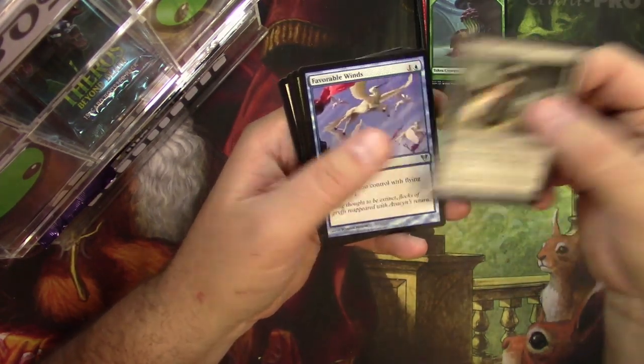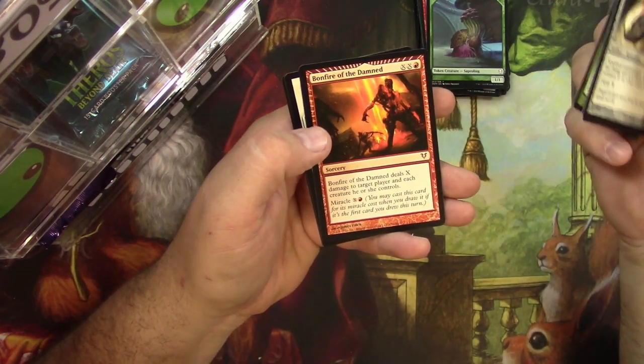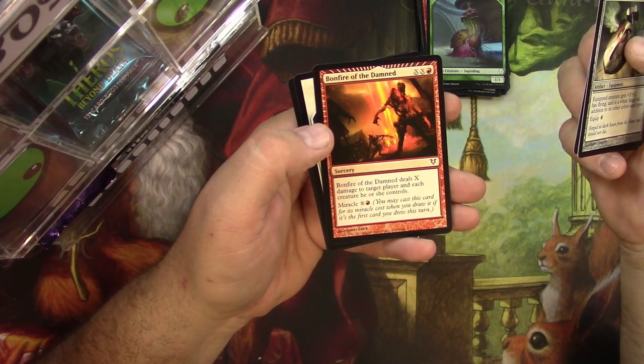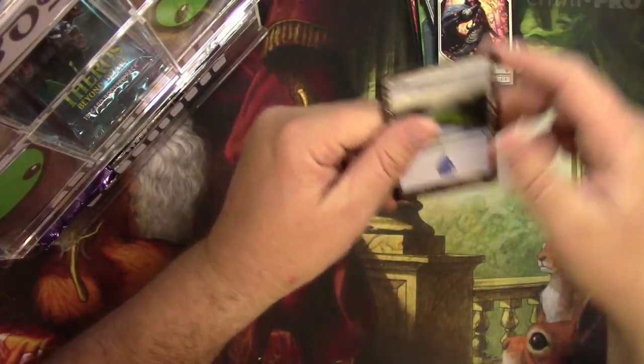Angelic Armaments, Favorable Winds, Eaten by Spiders, and a Bonfire of the Damned — there's a mythic, pretty good one. It deals X damage to target player and each creature he or she controls, and if you can cast it for its miracle cost it's even better. There you go. Alright Daniel, thank you very much.